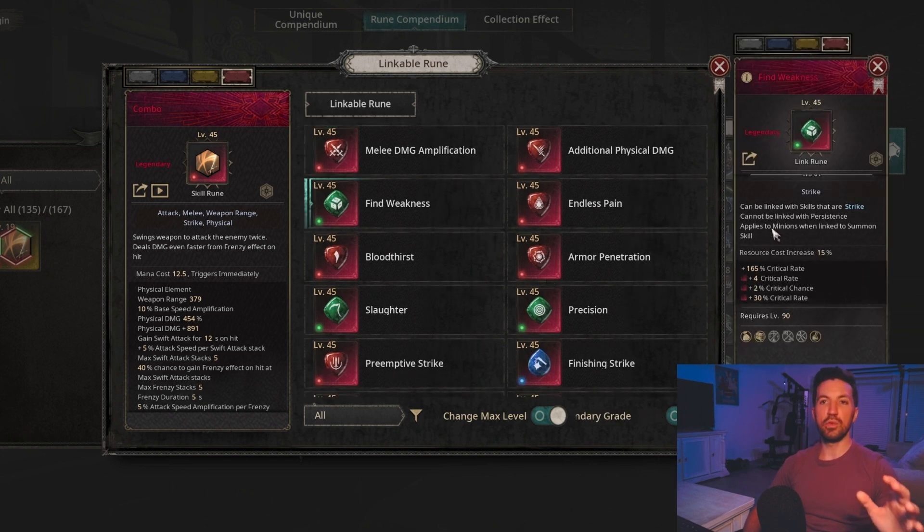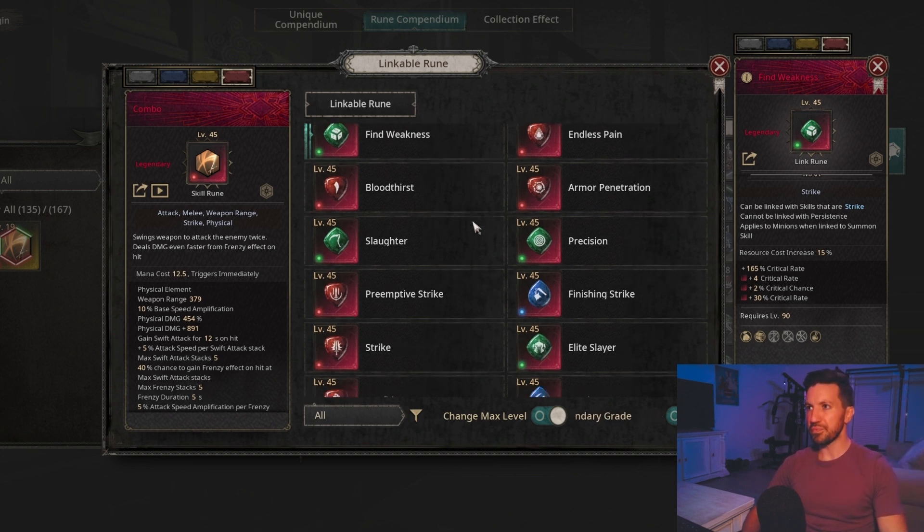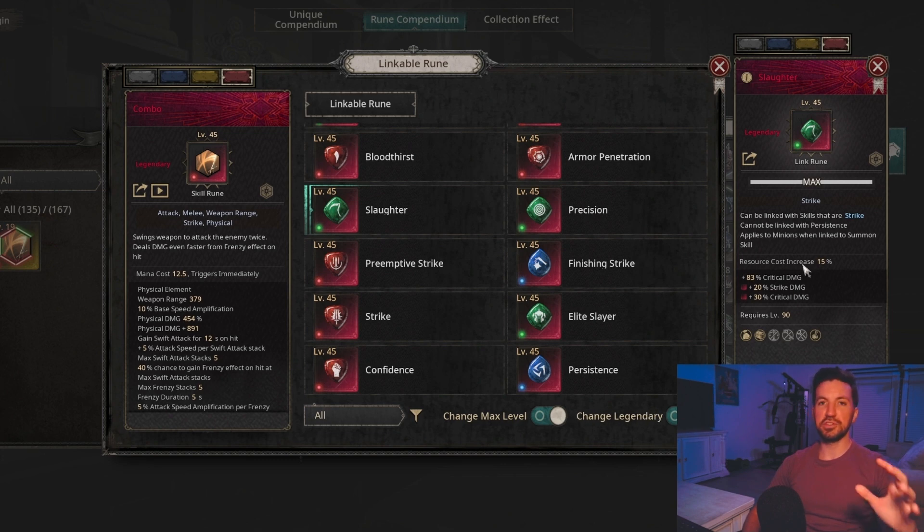Fine Weakness is something you can use early on when trying to reach crit cap. I recommend going for a crit build if you want the highest potential damage — crit builds are superior at the moment, though they require a little more work to get up and running. Fine Weakness is a really great rune early on to help you get to that point. Another rune, Slaughter, adds lots of critical damage. It's a really nice budget rune if you don't have synthesis runes yet, but I wouldn't use it if you're under about 75% critical rate.